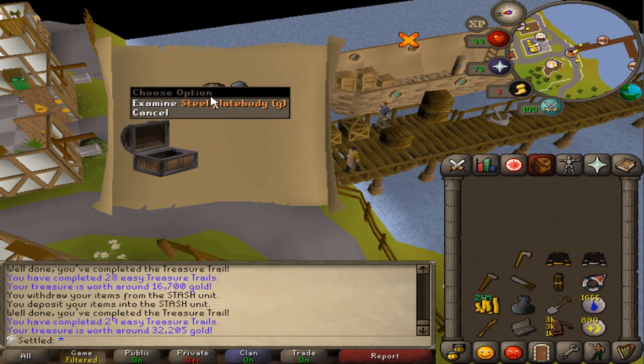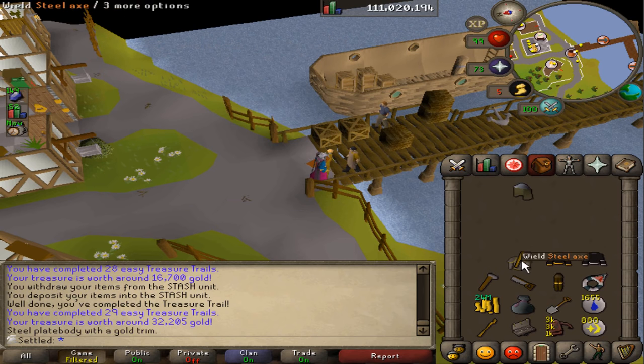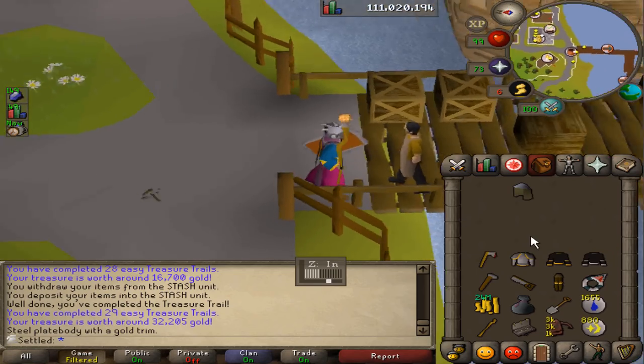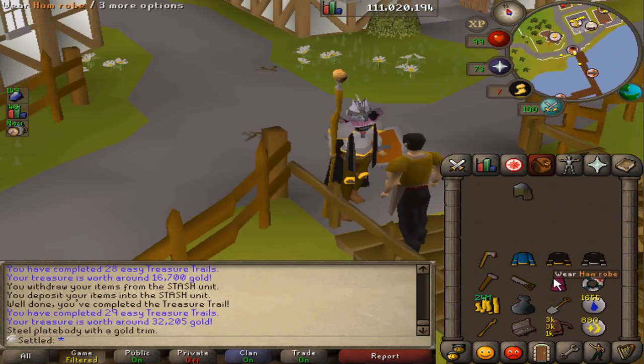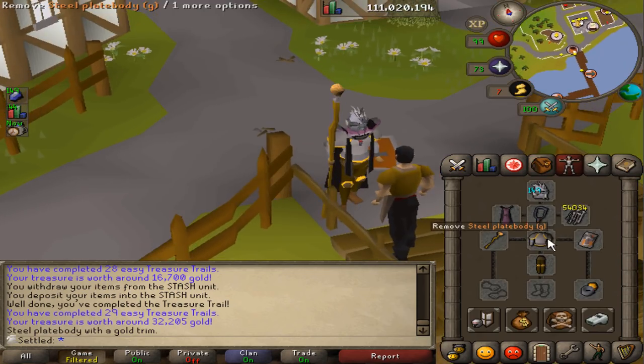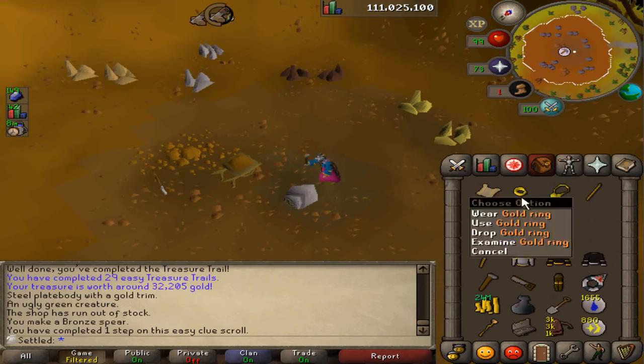Steel plate body trimmed — I am so lucky with these uniques that I can't store. Oh my god, steel plate body trimmed. This might actually go well with these bronze legs — that is beautiful. Another stash coming in in the Rimmington mine for some pretty annoying items.